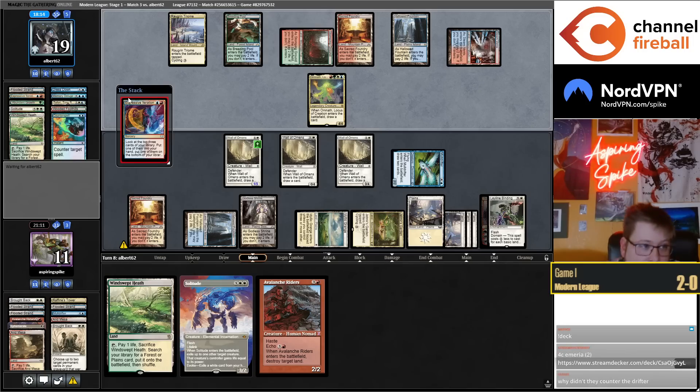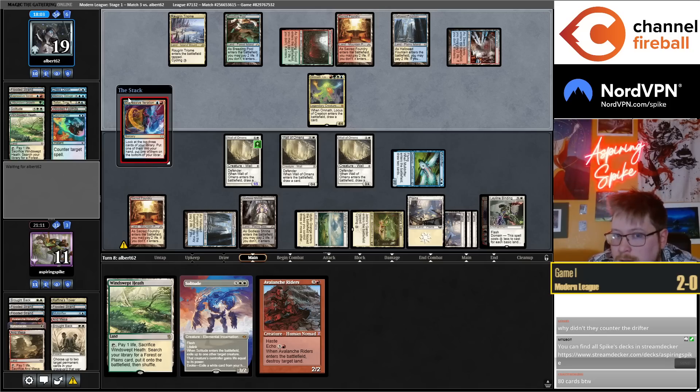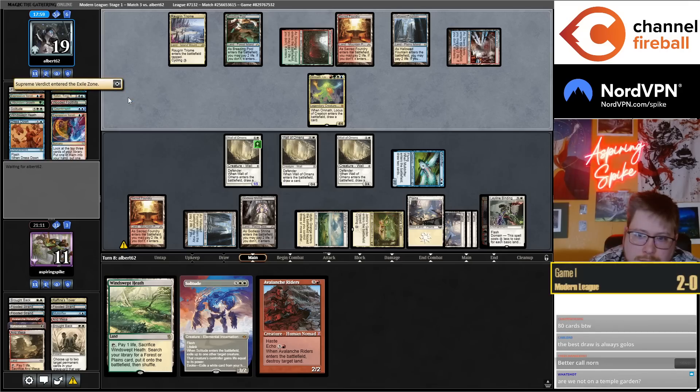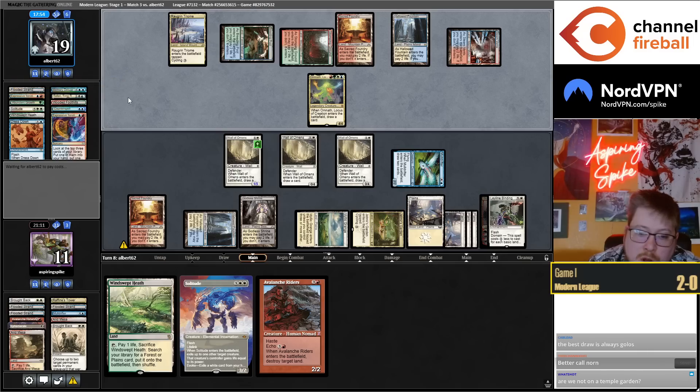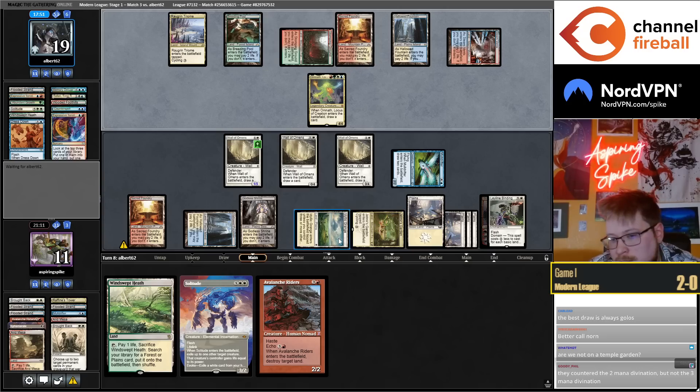It'd be a long match. It's good for me to counter the drifter, but not sure why they didn't. Maybe they're worried about me slamming something more impactful. Supreme Verdict is the exiled card — I'm not on Temple Garden. I have no green cards in the deck, so I don't know why we'd be on Temple Garden.